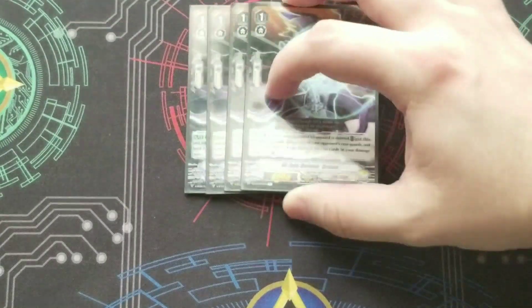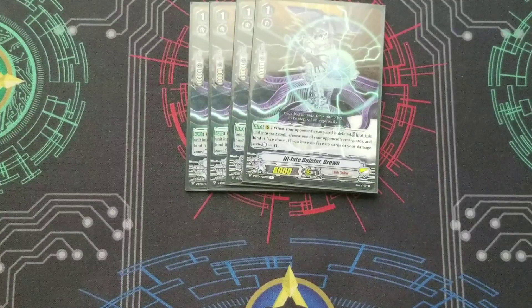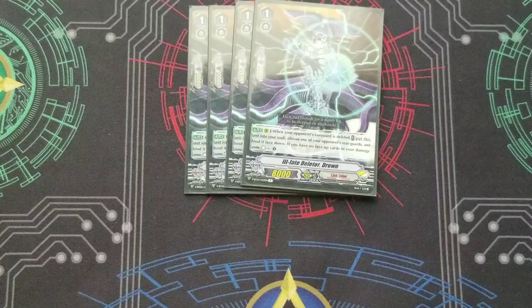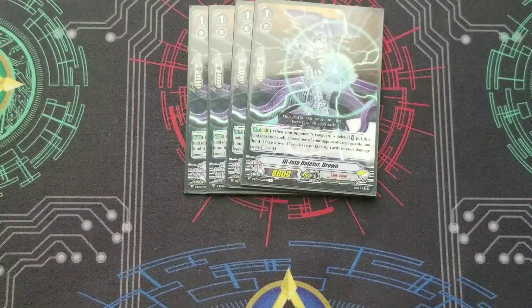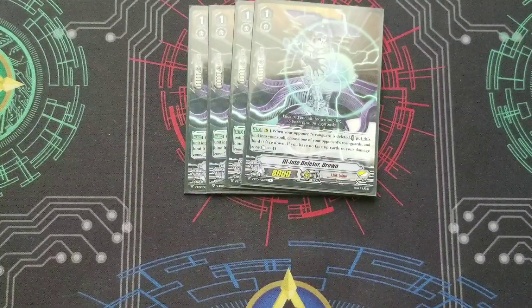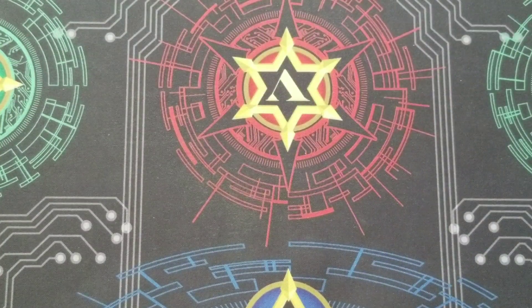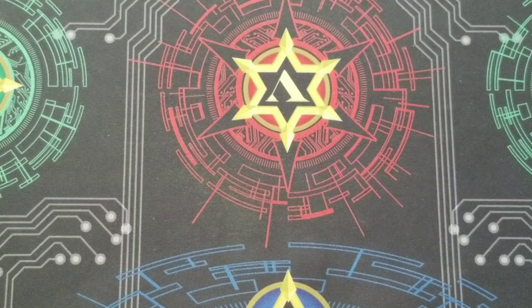Next, we got 4 Ill Fate Deleter. Don't get to use him a lot, but he's there to cover the basis of if you're locked out, if you need counterblast. You can also use him to kill a guy. He gives you soul and can countercharge, so he is helpful. You don't use him a lot, but he is there to help manage resources — among the better grade 1 choices.